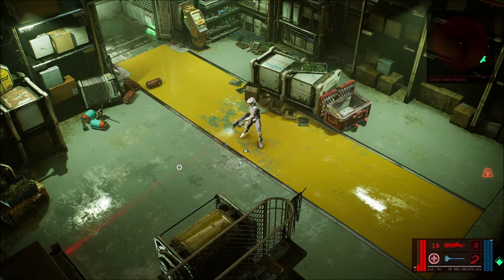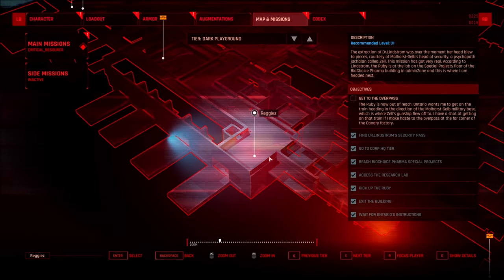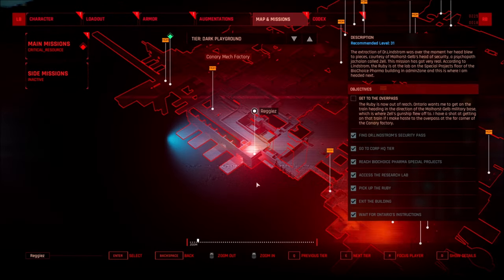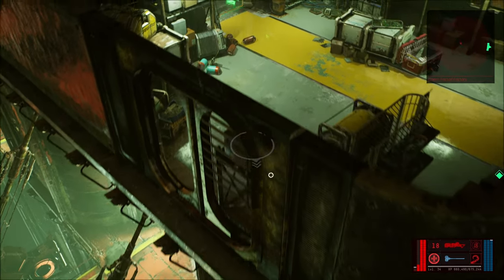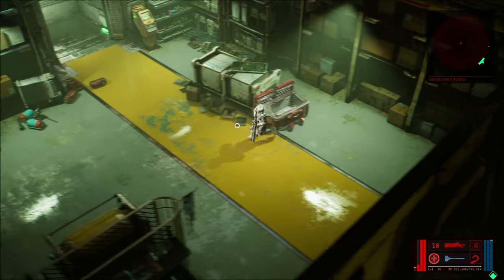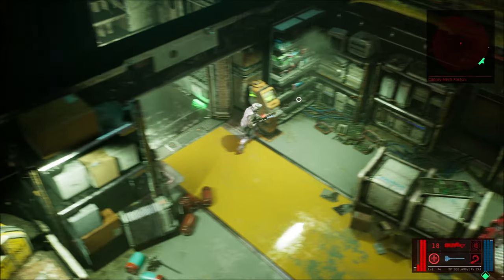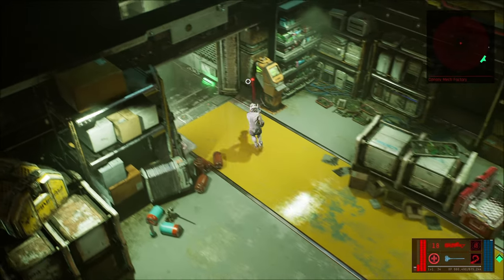Let's take a look at the map because now you should have the achievement. This little corner room here is where you want to end up. We found an elevator and took it down, and when you do that the achievement should trigger. As far as I can tell there's not much more to do down here.